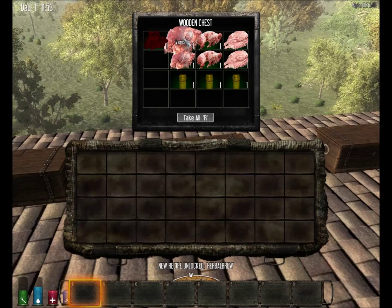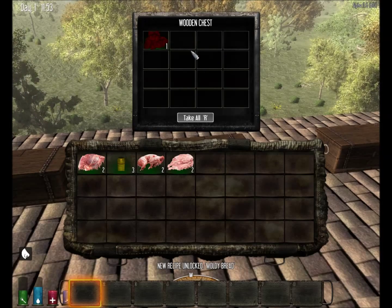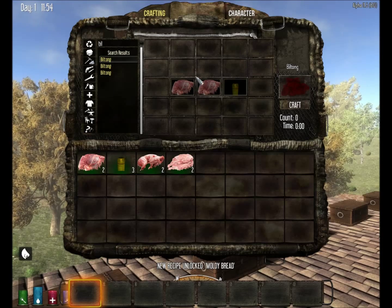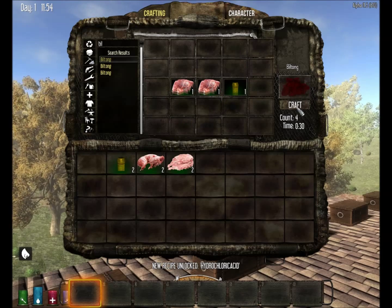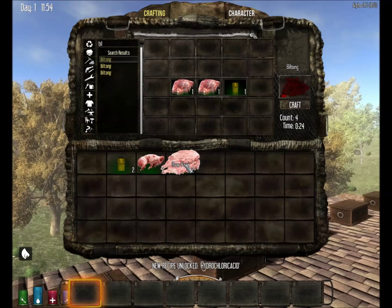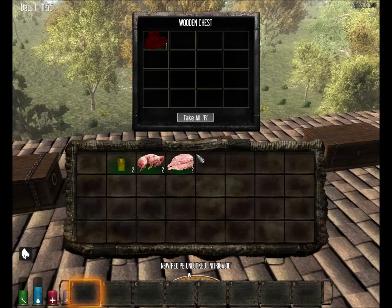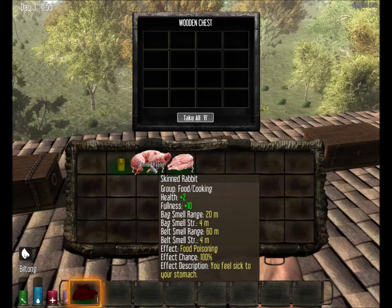Let's see how we make these. I'll go into crafting mode and type in bultong. The first recipe is pretty easy: two venison and one table salt gives you bultong. The same is true for skinned rabbit and pork. You get four bultong items, and if you get four of these they will equal the actual fullness value of the raw item, which is pretty good.